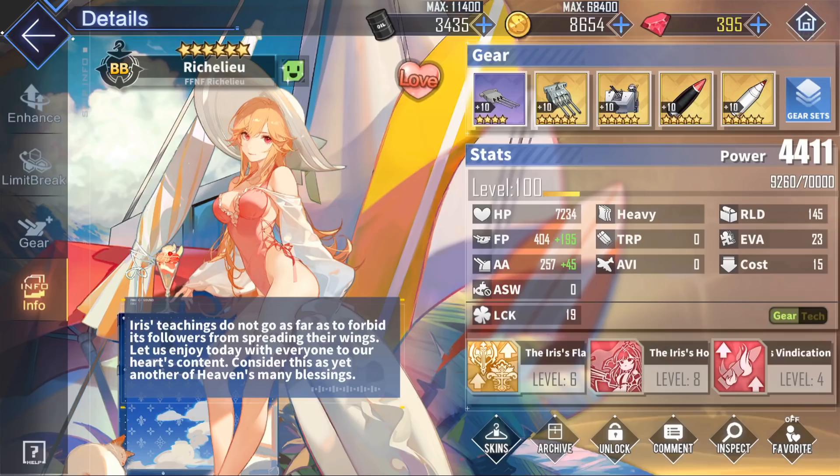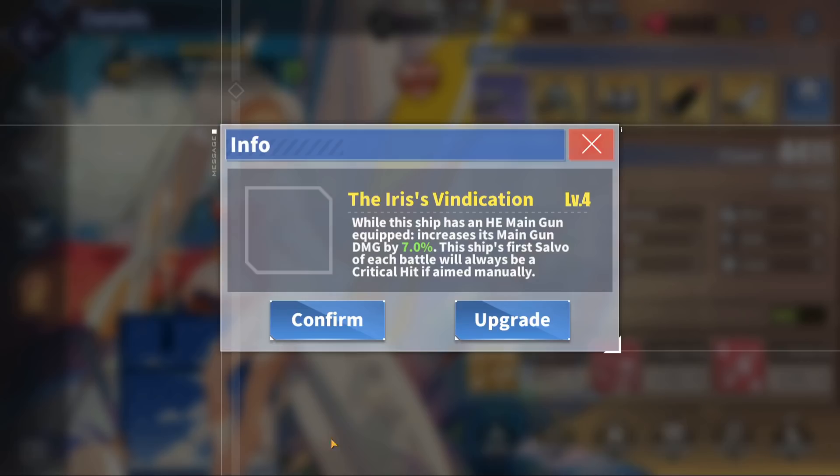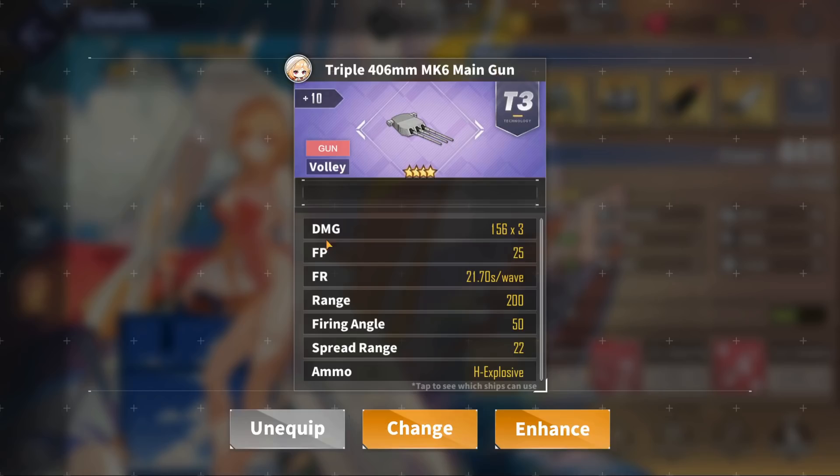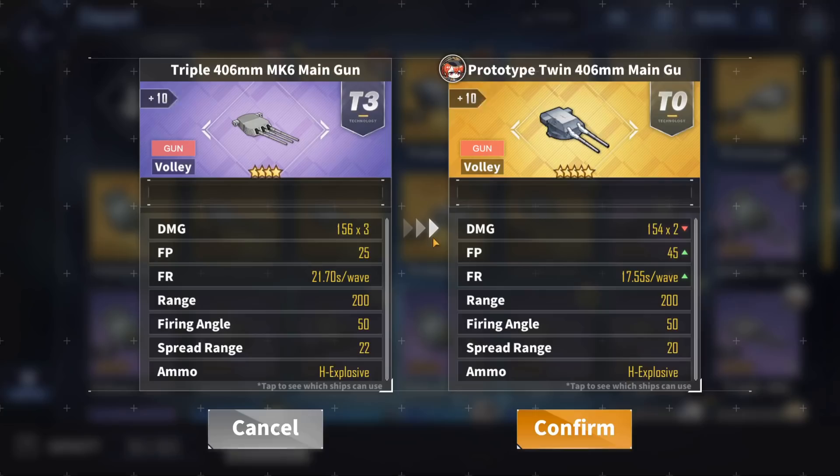On to Richelieu's general gear loadout. First up is her main gun. Unlike the normal battleship, Richelieu is actually fantastic with any HE main gun, due to her pre-loaded main gun mechanic, her barrage, and her third skill's HE main gun damage boost. For general purposes, I would still recommend you stick with the triple 406 millimeter, which has the highest damage output and will maximize Richelieu's damage from her pre-loaded salvo, along with that 12% HE main gun boost from her third skill.